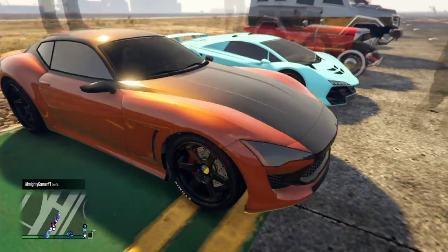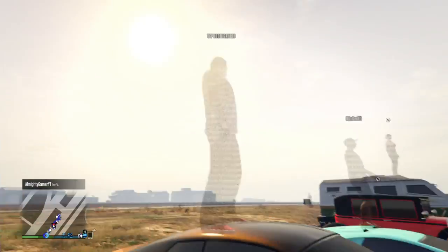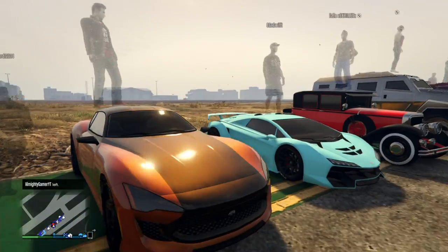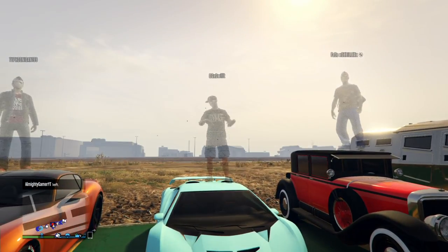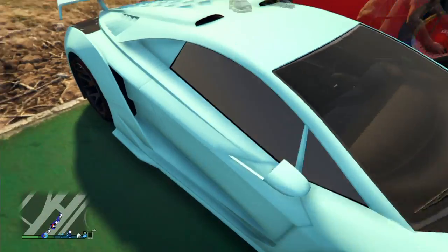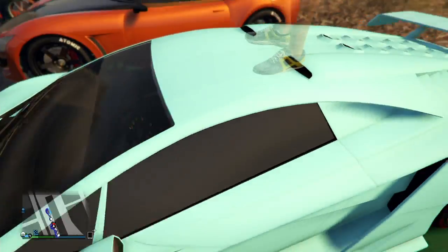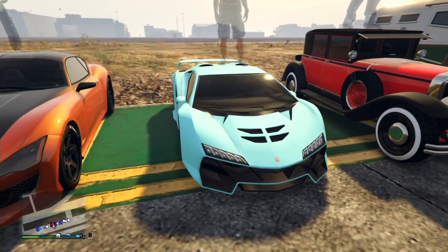Another one with sort of an orangey, kind of brownish color up top — not bad. Then we've got Typhoon OG Swift with another Zentorno, and again I don't know what it is but the paint jobs just look so beautiful on the Zentorno. That one looks really awesome.